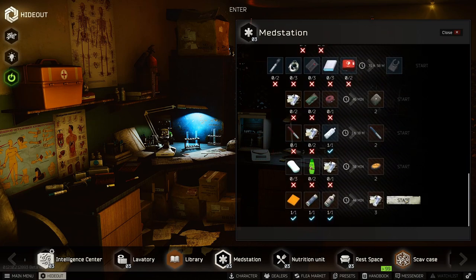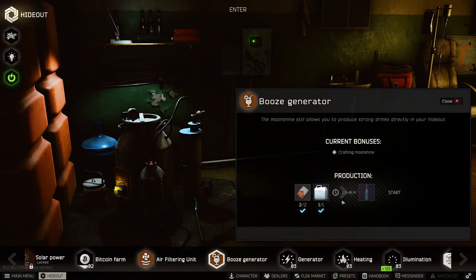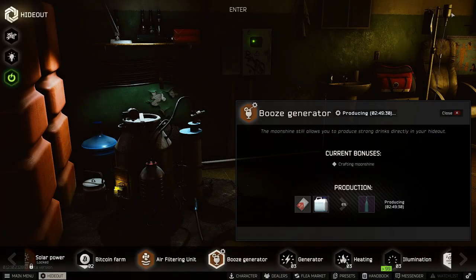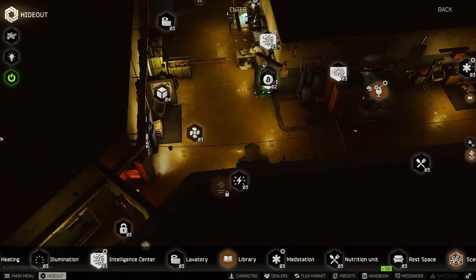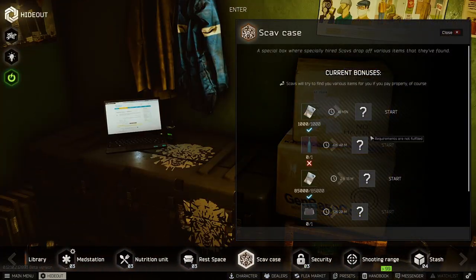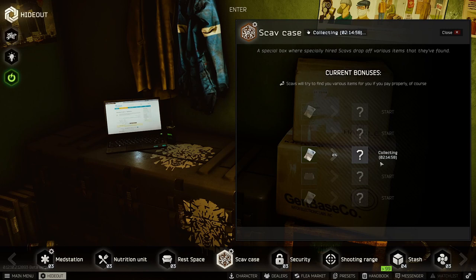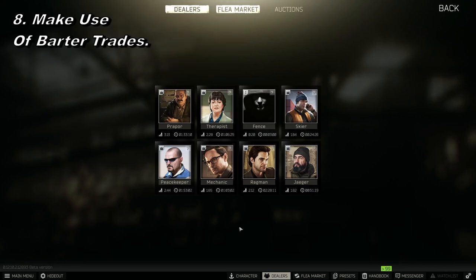Your workbench, lavatory, med bay, and intelligence center are the most important ones to get upgraded as they give you the best benefits. There are late game things as well like the booze generator where you can make moonshine. The library, once you upgrade enough things, gives boosts to all your physical skills, and the air filtration unit is another late game one where you put filters in for bonuses. The intelligence center lets you craft the scav case — you can give it money, moonshine, or intelligence and the scav will bring you back random loot. I've gotten some great stuff from it, even a Red Rebel.